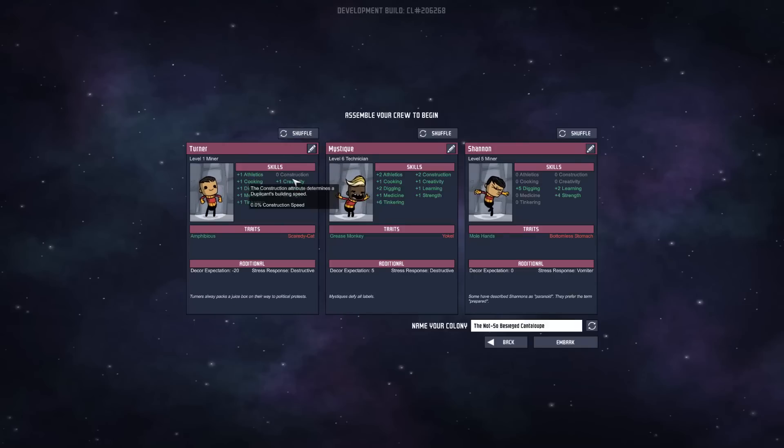Right now I just want some jack-of-all-trades, so level 1 miner — I don't really want that. A scientist with strength should be a pretty good pick. Now they also have traits: quick learner, grease monkey, mole hands. And negative traits like bottomless stomach — so this guy eats a lot — yokel, and mouth breather. Yeah, that's annoying, I don't even want you now. We're going to name the colony the Draitards, because why the hell not? Let's embark on our journey.